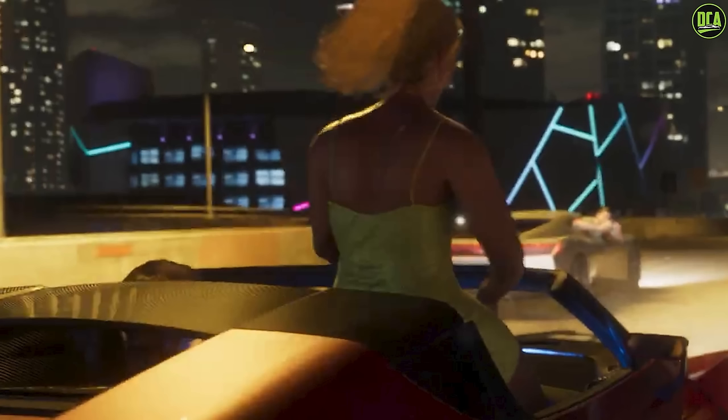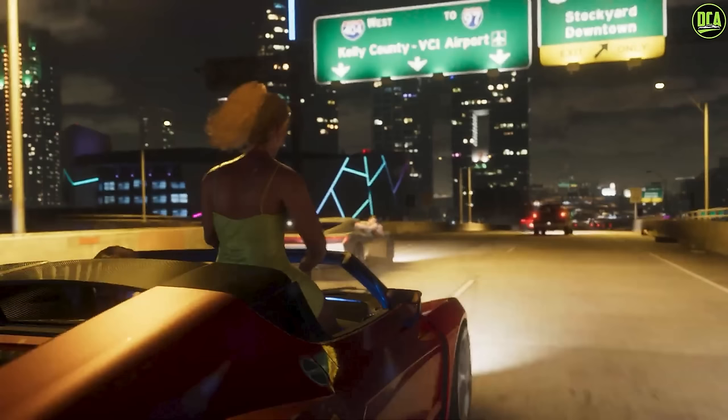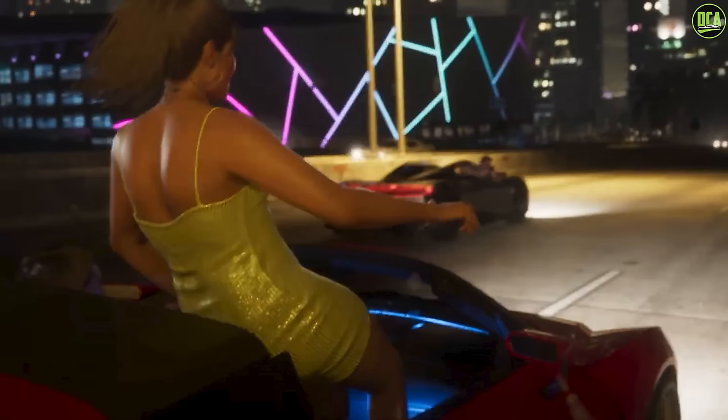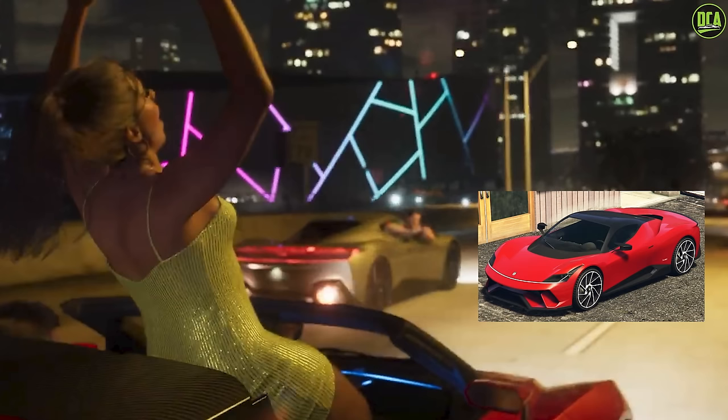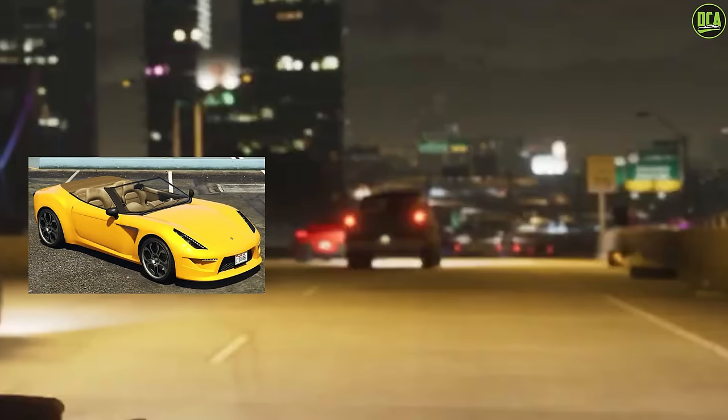This building on the left looks to be based on the Kaseya Center, home of the Miami Heat basketball team — very cool. In regards to the cars, the red one is the Zeruso, which has a gas cap model on it that was not present in GTA V, plus a brand new interior with ambient lighting. The silver car is the Grotti Furio, which looks mainly the same on the exterior. And in the distance we can see the back of the Carbonizer from GTA V, which I'm surprised to see returning.